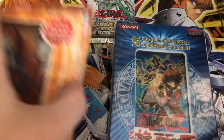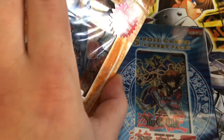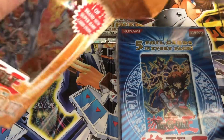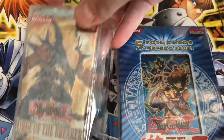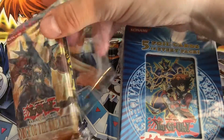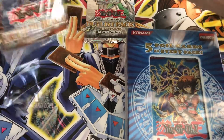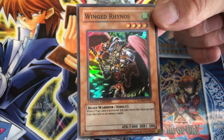I'm probably just going to open both of these. This one came a little bit already open, but hoping it wasn't because they were rescaled and put back in. The box doesn't look in the greatest condition, so I'm assuming the box just got crushed a bit. It's really not in the greatest condition. I forgot this comes with — the Force of the Breaker actually comes with — is that IOC? And there's our Winged Rhinos. There's our promo card.